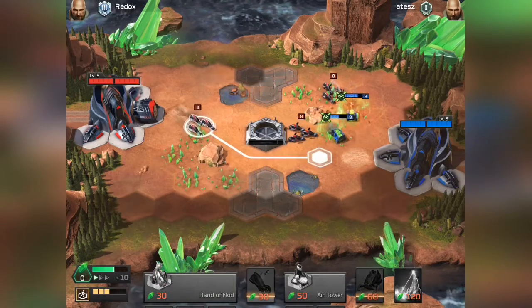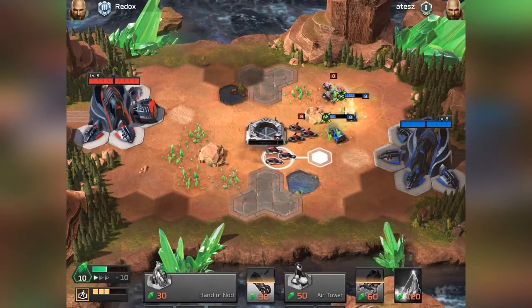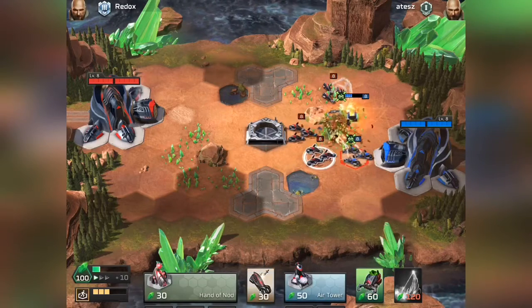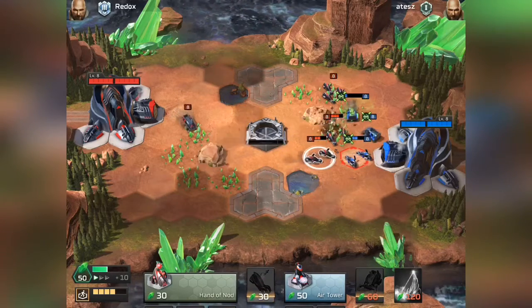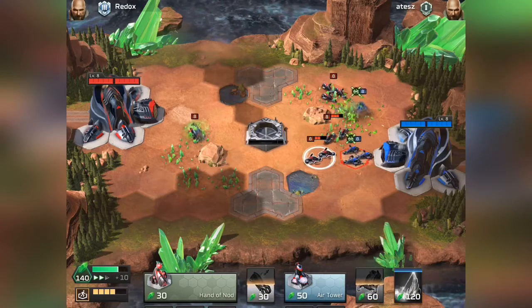On a map like this where all the crystals are towards the middle, you can go for an Attack Bike rush and see if your opponent has harvesters out on the field before you do. If he's got double harvesters going like this, you can definitely punish him very hard.